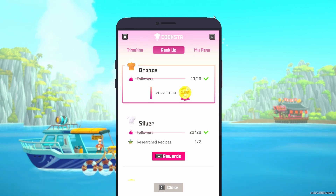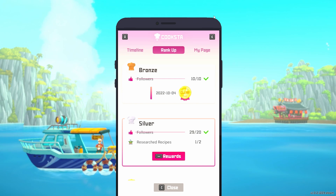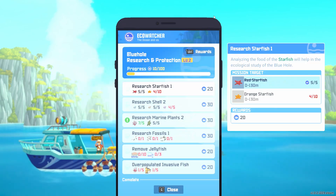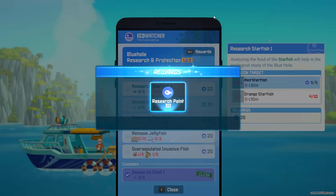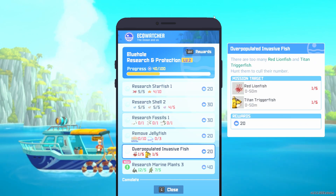We've got enough followers now — we just need to research a recipe. Let's look at the EcoWatcher app. Got a couple things to turn in. We can deliver the Agar, and that gets us 30 research points and a new quest.